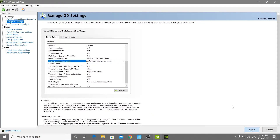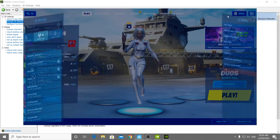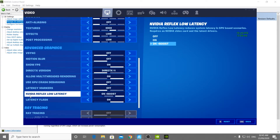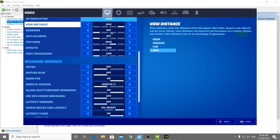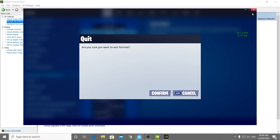After applying those settings, go into Fortnite. After updating your NVIDIA driver to the latest version, you'll see a new option called NVIDIA Reflex Low Latency. Set it to 'On + Boost'. Also, make sure you set your in-game Texture quality to High and apply the settings. Then close Fortnite.